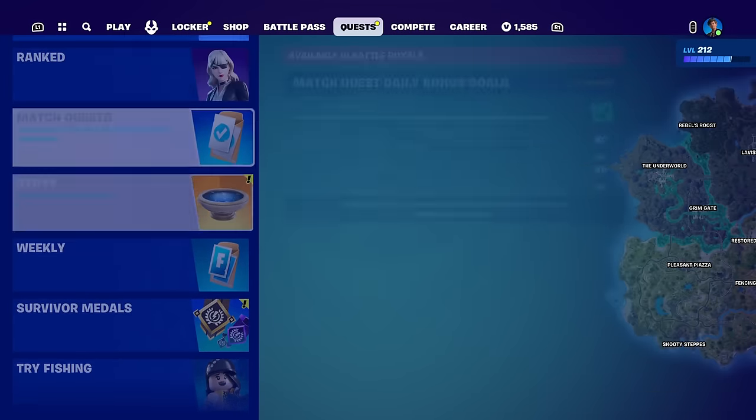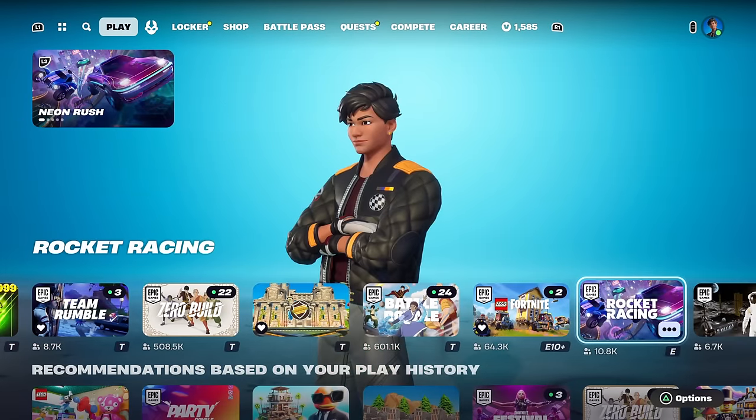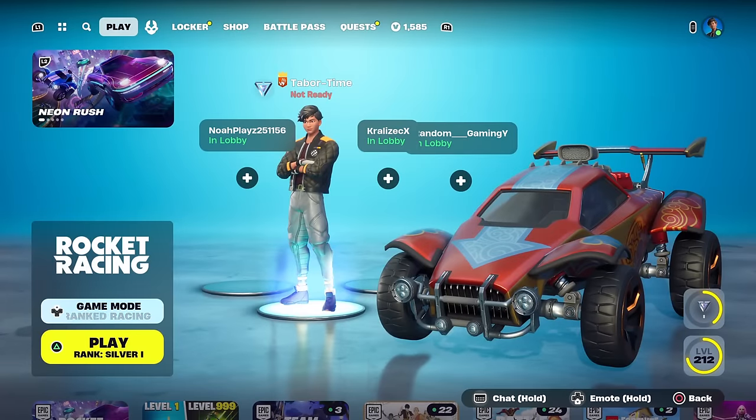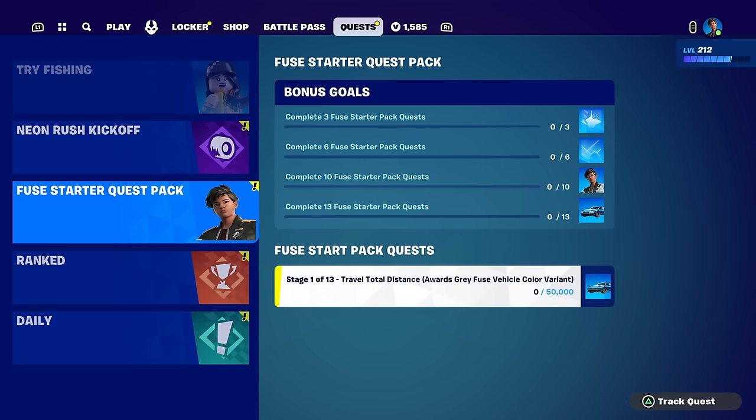I don't actually see the quests up here, so you must have to go to Rocket Racing to see them. I am unranked. Let's go to quests — yes, there they are. Up top, below Bonus Goals, you can see: complete 3 Fuse Starter Pack quests, then 6, then 10, then 13. You get the cool car color at 13, the secondary skin style at 10, and then two decals for 6 and 3. Stage one says travel total distance — awards gray Fuse vehicle color variant — 50,000 distance. It's stage one of 13, so let me do one race just to see how much distance we get in a normal race.